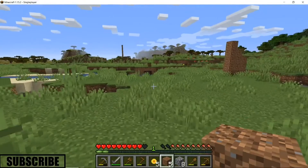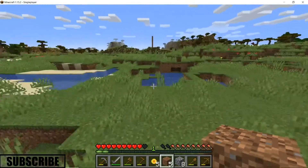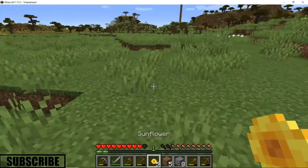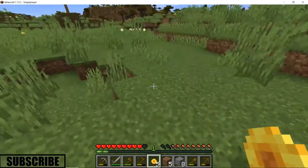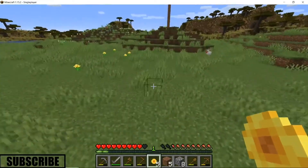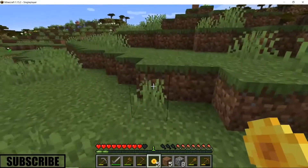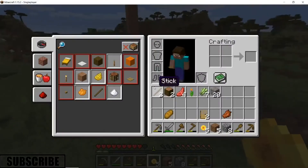There we go — avoided fall damage! I just have a bucket of water on me at all times so in any situation I can just place a bucket of water when I'm jumping so I don't take any fall damage. That's pretty nice.